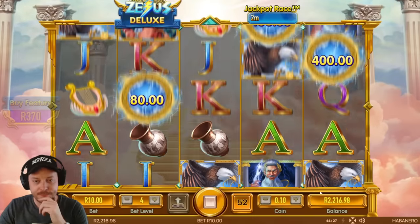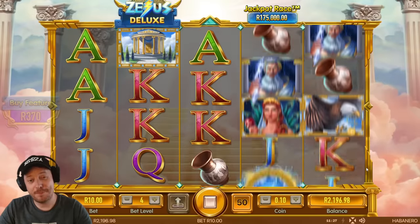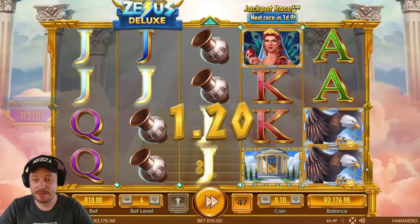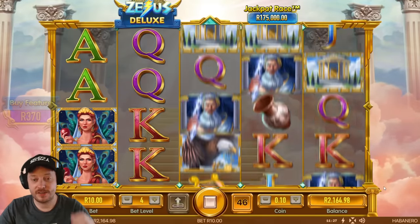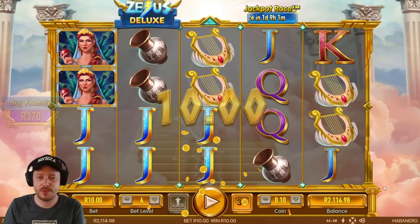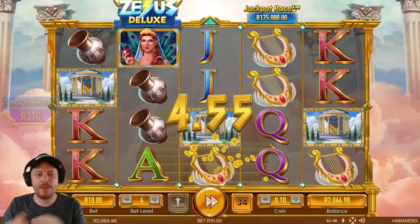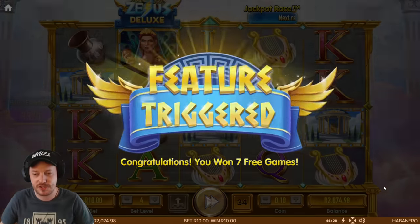I think my expectations for this game may have been a bit too high. We'll see what the features are like. Let's try get the free games unlocked — if we're buying a feature I'm assuming it's the free game feature, but I do want to see the money respin feature as well. Oh, there we go — feature triggered! Seven free games, come on Zeus, what have you got for us?